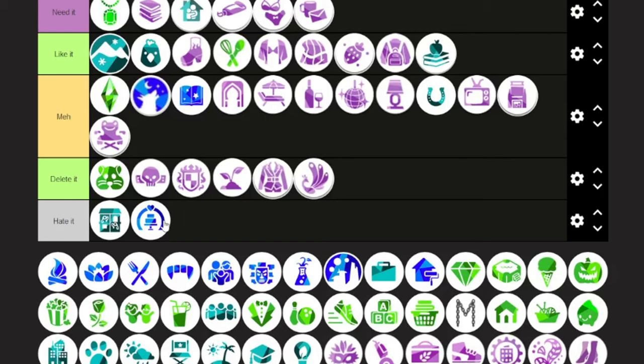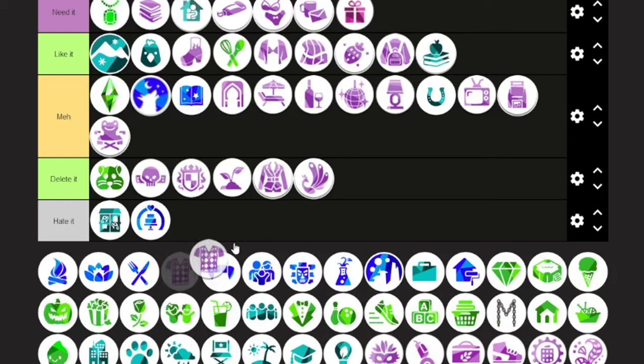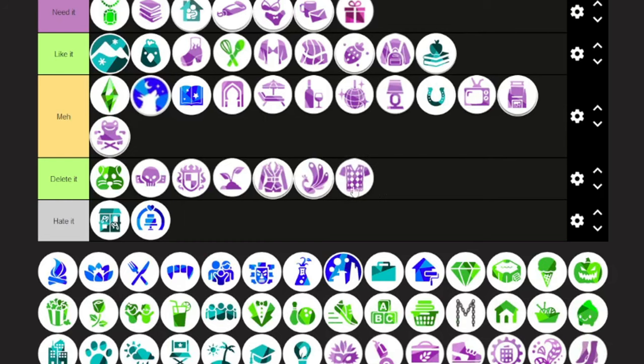Country Kitchen — I was just devastated. It seemed like leftovers from Cottage Living that they just didn't include in that pack. Same aesthetic, but they wanted to charge five dollars for it — absolutely not. Bust the Dust — no. We had so many problems with dust mites and vacuuming, and it just became a full-time job keeping up with the dust bunnies. I don't know what the point of that was.